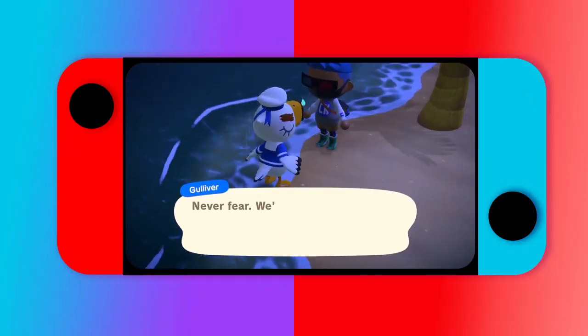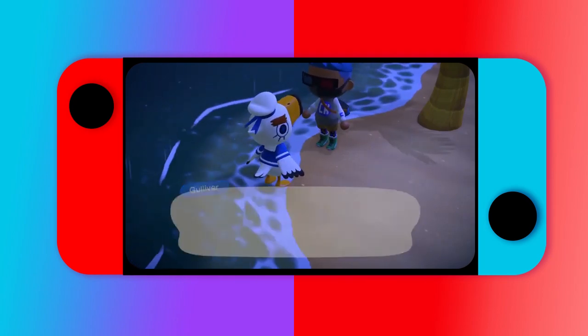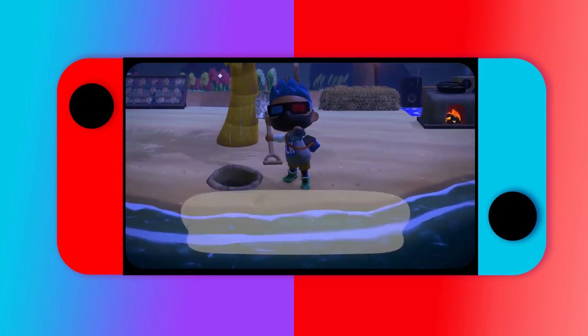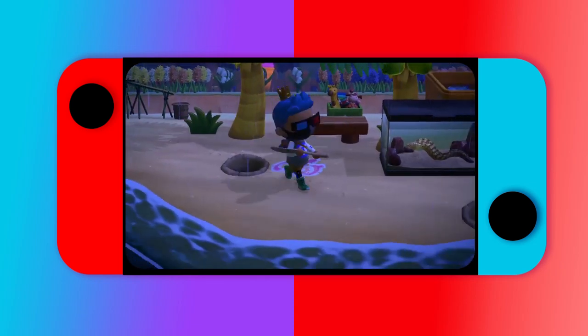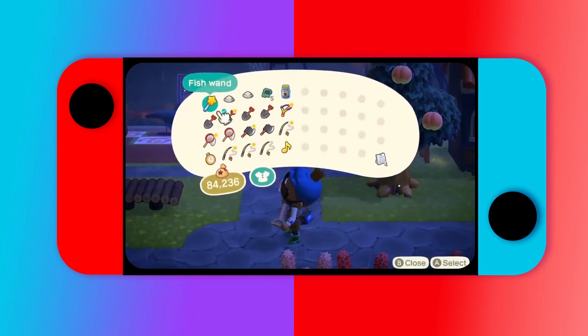Go up, wake Gulliver up as usual. And as soon as he wakes up, just make sure you get the mission ready. Go dig up to five pieces if you want — you can dig up one to five, doesn't really matter. And what you do next is the part that no one really thought of: don't talk to Gulliver. Leave him on the isle. Check your inventory and you have five communication parts.